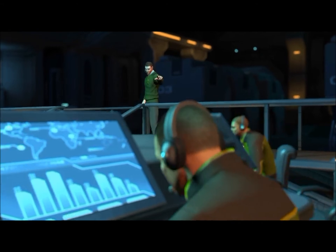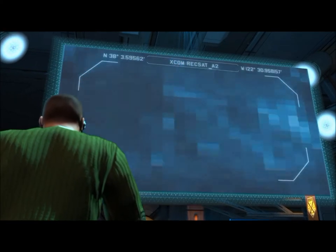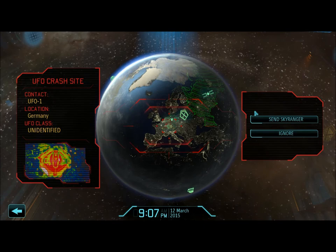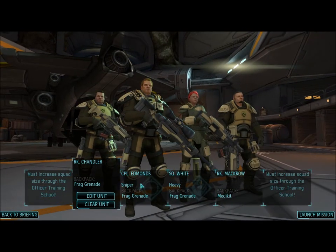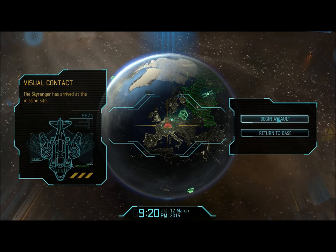Redirect Recon Satellite Bravo and get me a visual on that crash site. On screen — magnify. Crashed alien spaceship. Still in one piece. Commander, I recommend we get a strike team to the crash site immediately — that's why we're sending the sky ranger. Who's on the team? Vince and Joe and Les and Dave. This should be good. Let's do this — try not to get anyone killed.